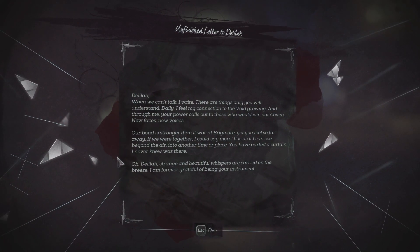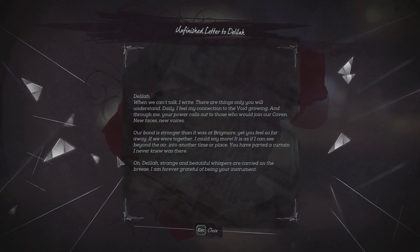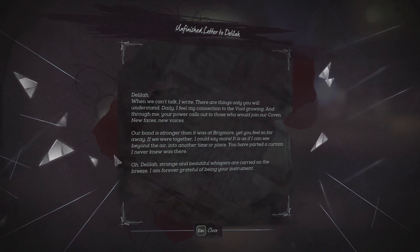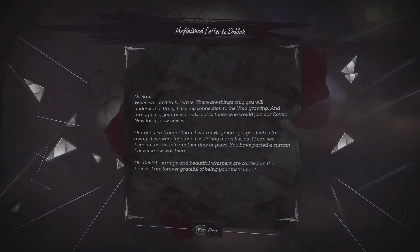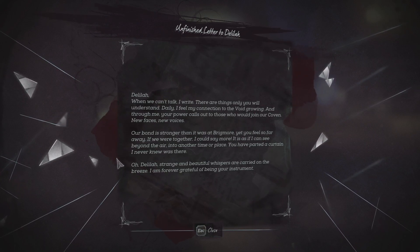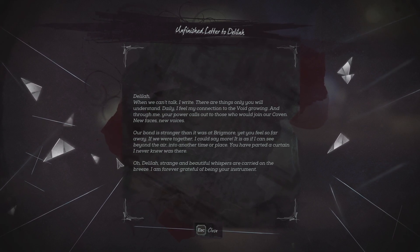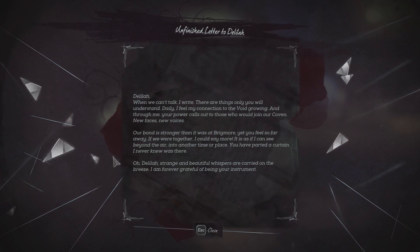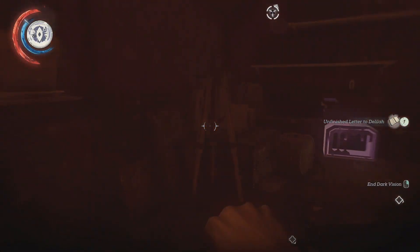Unfinished letter to Delilah: 'Delilah, when we can't talk I write. There are things only you will understand. Daily I feel my connection to the void growing, and through me your power calls out to those who would join our coven. New faces, new voices. Our bond is stronger than it was at Brigmore yet you feel so far away. If we were together I could say more - it is as if I can see beyond the air into another time or place. You have parted a curtain I never knew was there. Strange and beautiful whispers are carried on the breeze. I am forever grateful for being your instrument.' Well, not anymore I'm afraid.